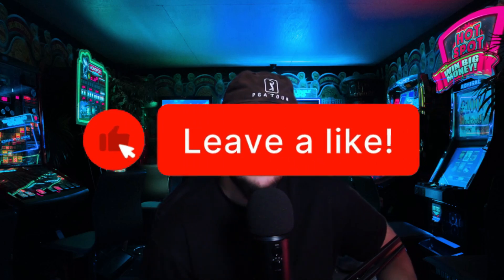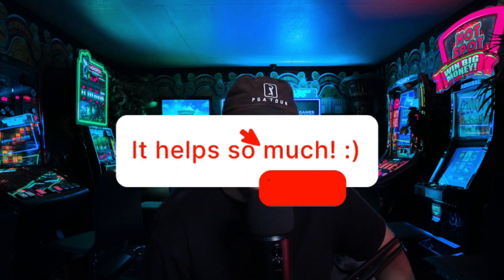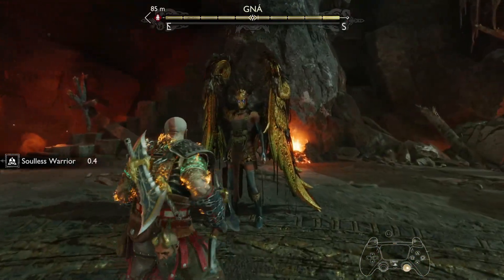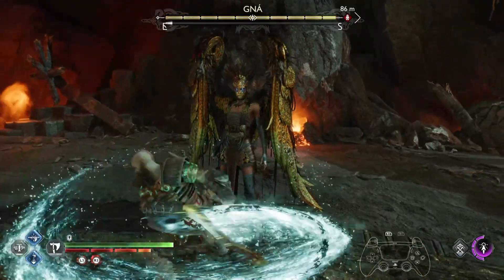Hello everyone, welcome back to the channel. Today is a quick update video on the glitch slash cheese for Gnaw. You can use this cheese to defeat her without even having to fight her, because she will be standing and doing absolutely nothing — she'll be in a state where she doesn't think the fight has started, but you can actually maul her down with your blades.